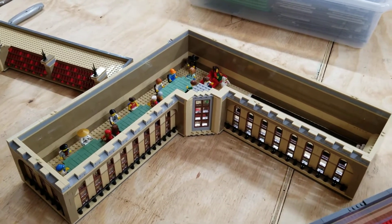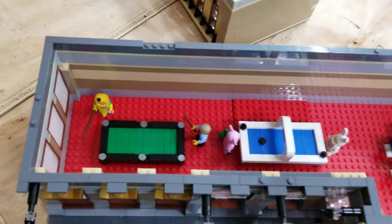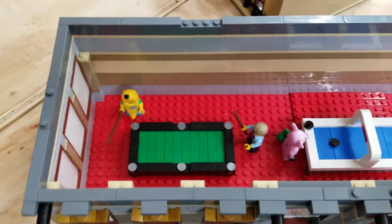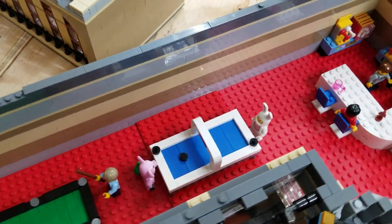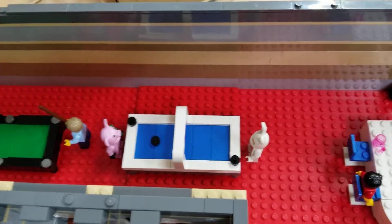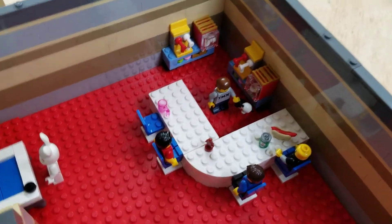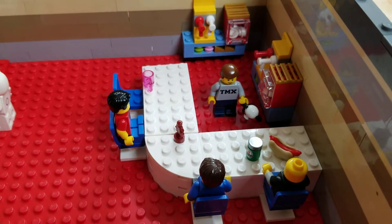We're going to show you the bottom floor. As you can see I took the top floor off and we'll get a look at the inside on the bottom floor. We got a pool table — looks like Spirit Particles is playing, shooting a game of pool with the banana guy. And we got an air hockey table. We got the pig suit guy and bunny suit guy. Over here we got a little wraparound bar, and looks like we got TMX Brick Notes behind the bar.